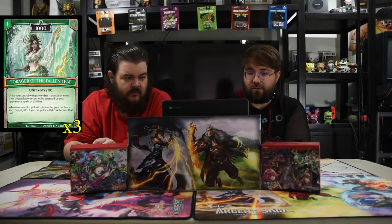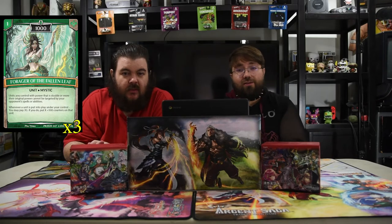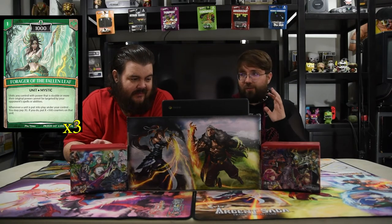Now we have the first brand new card. It is from the new upcoming loot box that's coming out. It's a Forger of the Fallen Leaf — it's very powerful. It's a one-drop 1000 unit. Units you control with power that is double or more than original power cannot be targeted by opponents' spells or abilities. So there are a lot of keywords with opponents' spells and abilities.